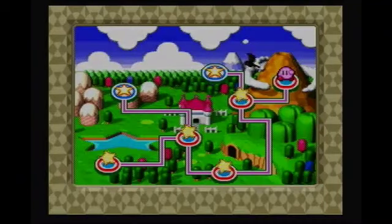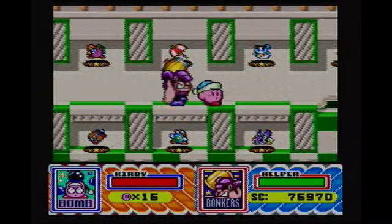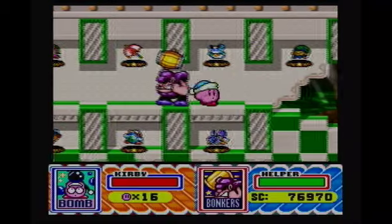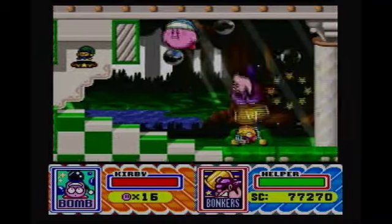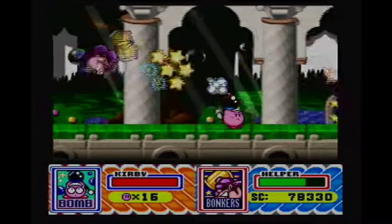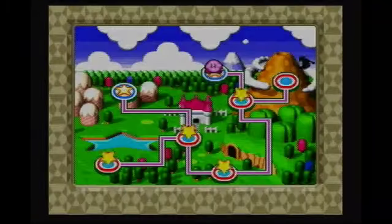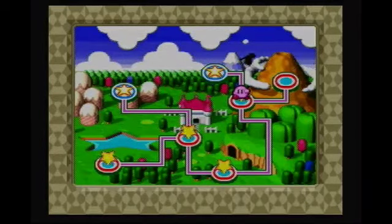Right there is Dyna Blade's Nest. But if we go into this second secret area, we unlock Candy Mountain. We get the second half of the copy abilities! The first area had lots of copy abilities. We have a bunch of enemies right here, but I'm just gonna lure them. There was a bomber right there — I just beat it. So if you want Crash, there you go. Before we go to Dyna Blade's Nest, I do want to show off that second path you could take in this level.